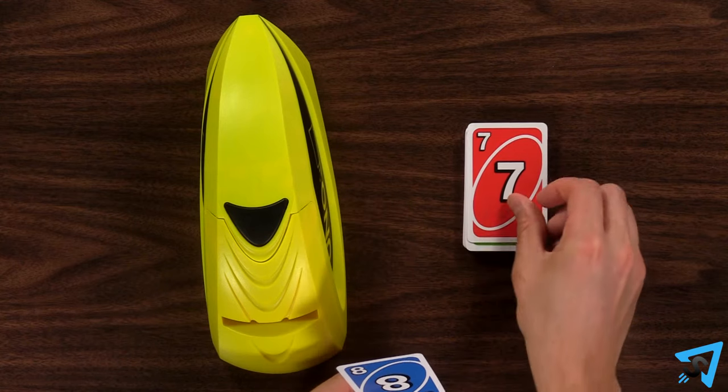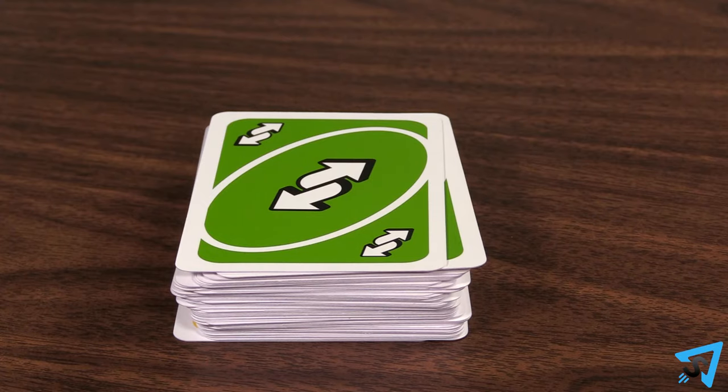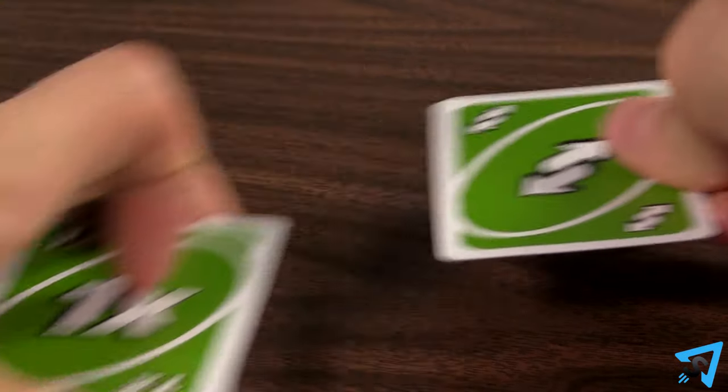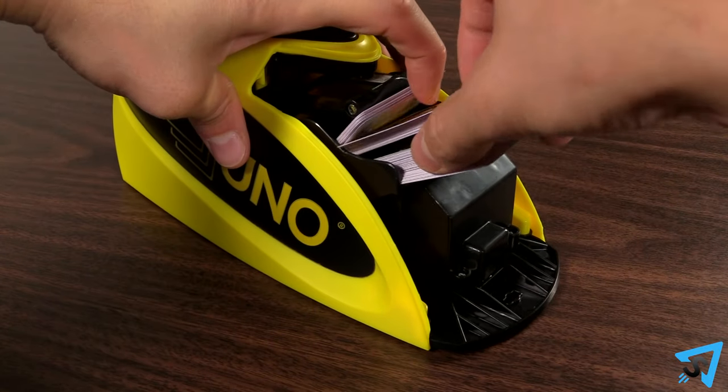If you are penalized for not saying Uno, you press the launcher twice. When the discard pile is large and looks like a full deck again, shuffle all but the top card and reload the launcher.